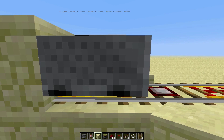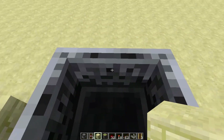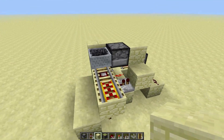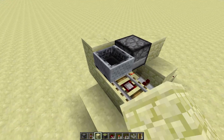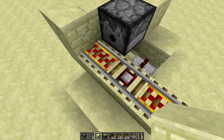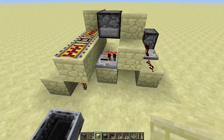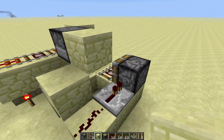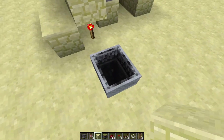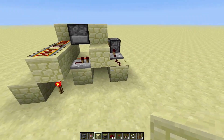What if you could build a minecart station where you could just get in and go? This design allows you to do that. How this works is as soon as you go into the string, the powered rail will turn on. This little machine actually powers the rail, but the rail doesn't update — it doesn't know it's powered until the string updates the block. I'm going to teach you guys how to build this.